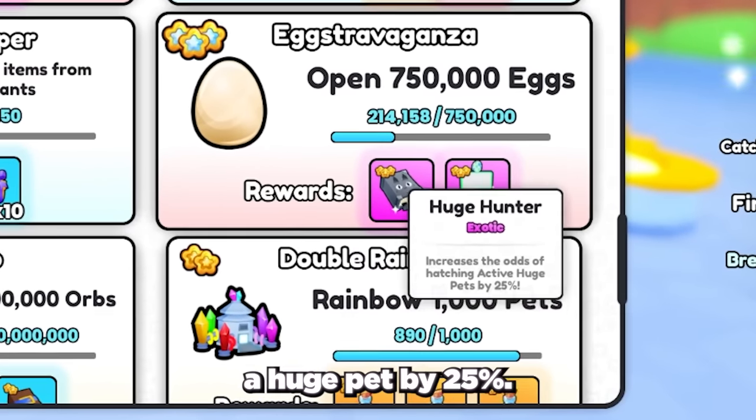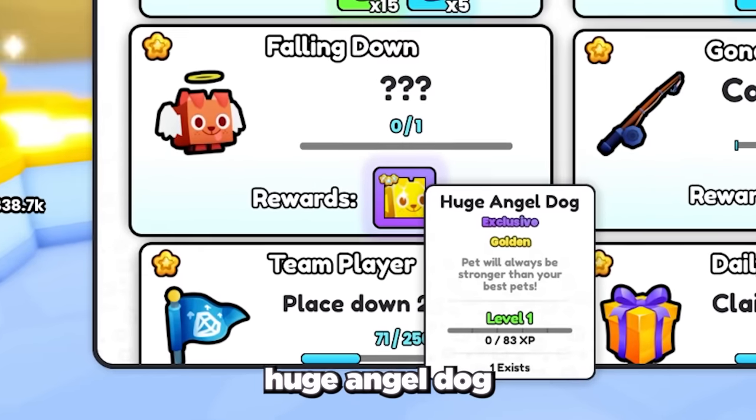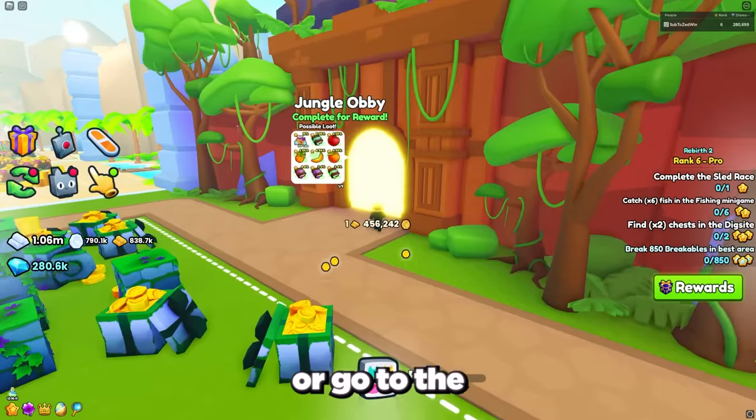The Huge Hunter exotic enchant book, which you get as a reward for opening 750,000 eggs, boosts the odds of hatching a huge pet by 25%. The next method is a super secret new method: climb the Stairway to Heaven to get the Huge Angel Dog. To get to the Stairway to Heaven, either go to the VIP area spawn and drop down the hole, or go to the jungle lobby.